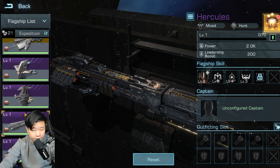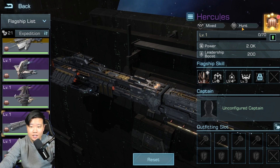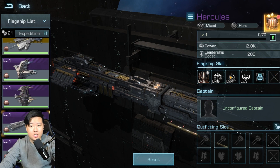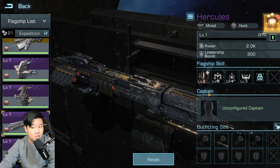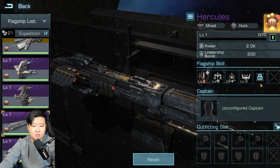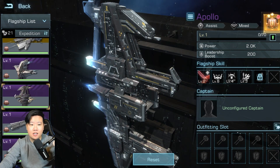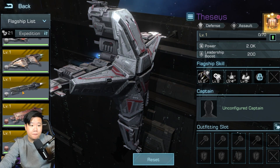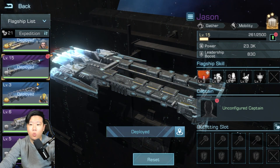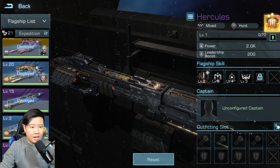To summarize: avoid gatherer flagships, and avoid flagships that are mainly for hunting except for Prometheus — Prometheus is an exception because it has an auxiliary skill, which makes it viable in combat. Avoid Hercules because it does not have that auxiliary skill. Mainly invest into Atlas; Apollo is okay; Thesis is a good one; and Orion, Radamanthus, and Brontes are the ones you should work on for PVP and PVE scenarios.